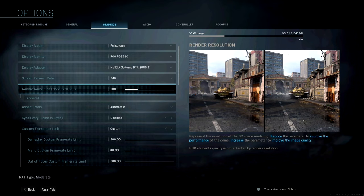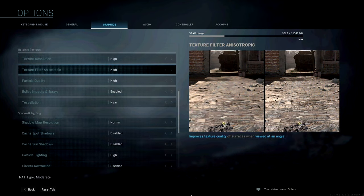Moving over to graphics: display mode is fullscreen. Display monitor is his gaming monitor, display adapter is his main video card, and screen refresh rate is 240. Render resolution is the default 1920x1080. Aspect ratio is automatic. Sync every frame is disabled. Gameplay custom frame limit is on maximum at 300. Menu custom frame limit is 60, and out-of-focus custom frame limit is maximum at 300.